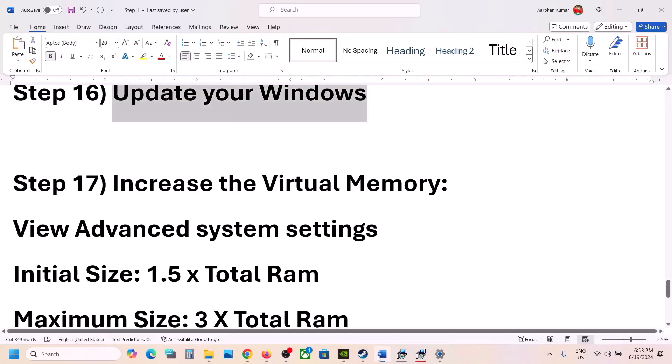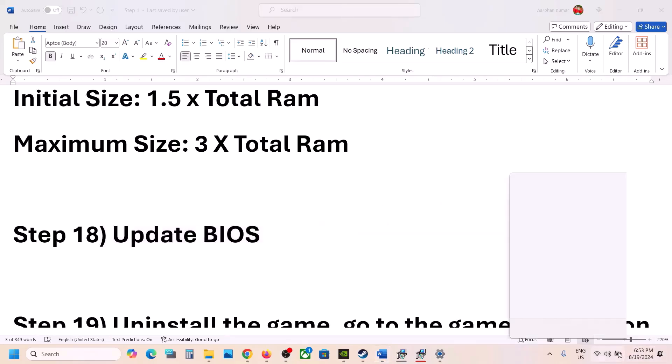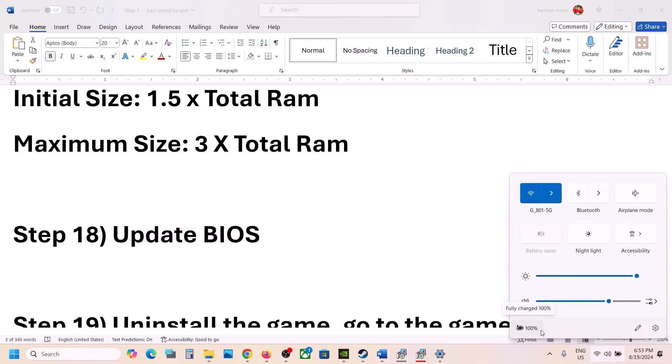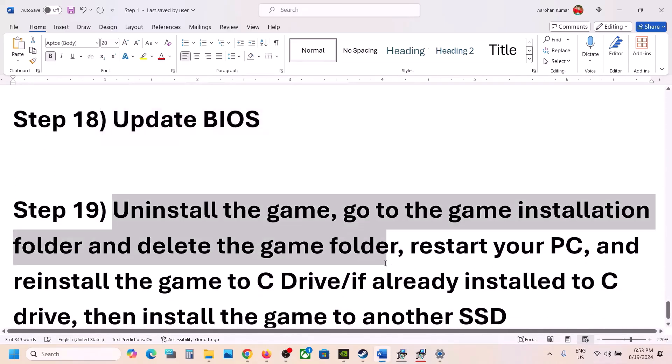The next step is to update the system BIOS. Go to your system manufacturer's website — Dell, Lenovo, or whichever brand you have — select your model number, download the BIOS update, and install it. If you have a laptop, make sure the battery is above 10% and the AC adapter is connected during the BIOS update. Your system will restart during the update — do not unplug the power cable. After the BIOS update, restart your computer and launch the game.